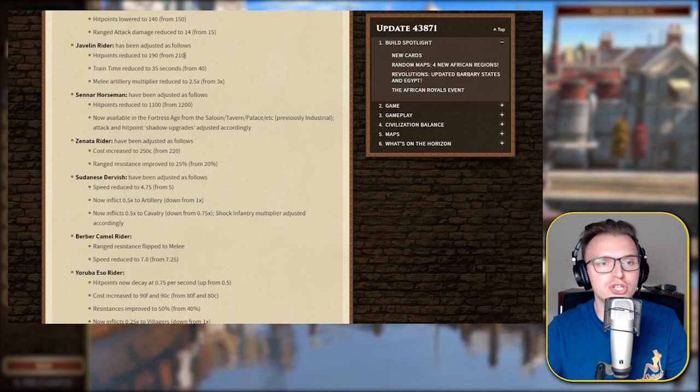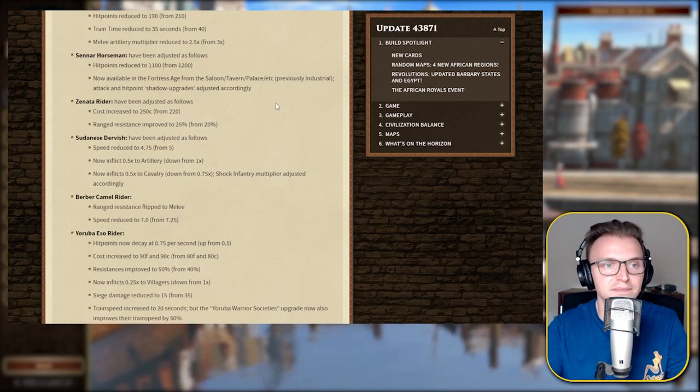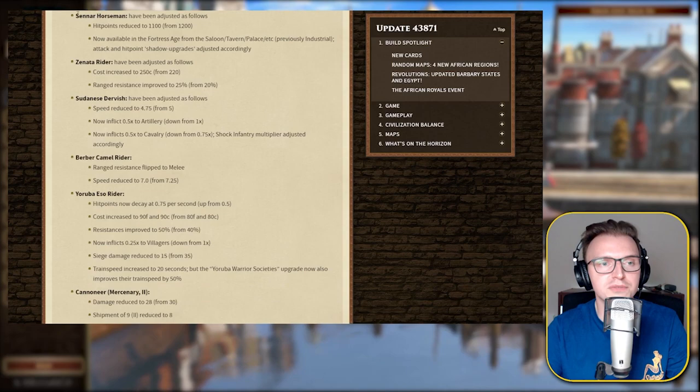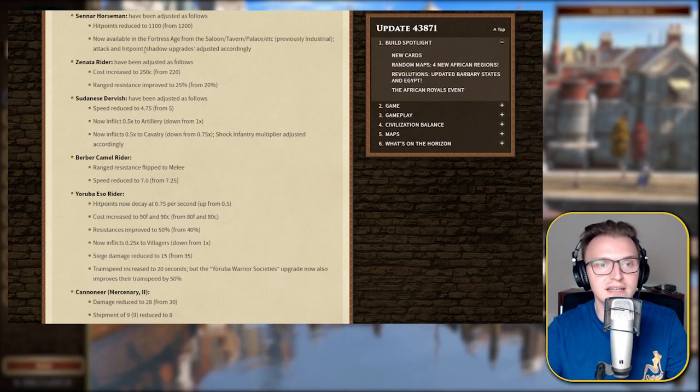The Javelin Rider: hit points reduced, train time reduced, melee artillery multiplier reduced — so overall a bit of a nerf, but the train time reduction is quite nice. The center horseman, a very powerful horseman unit in age 3, has had hit points reduced — about an 8% reduction. Now available in the fortress age from the saloon, which was previously industrial. Attack and hit point shadow upgrades adjusted accordingly.